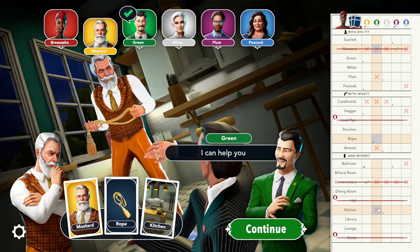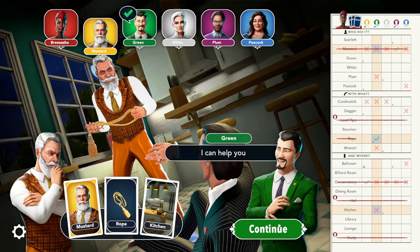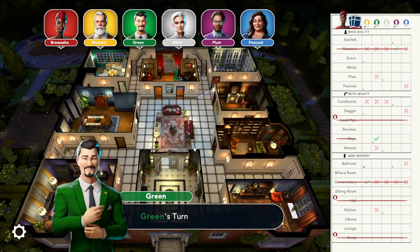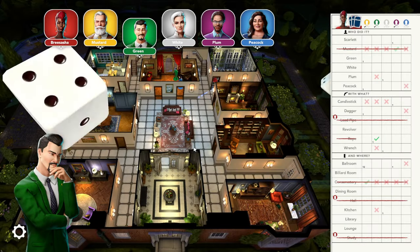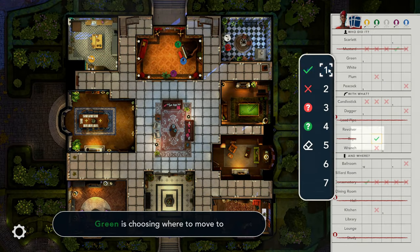In the third example, green showed mustard a card. However, from previous notes already on the clue sheet, I know he can't be mustard and he can't be kitchen because both of those squares already have X's in green's column. So by default he has to have the rope card, so I will use the green check mark in that box since I know he has that card.